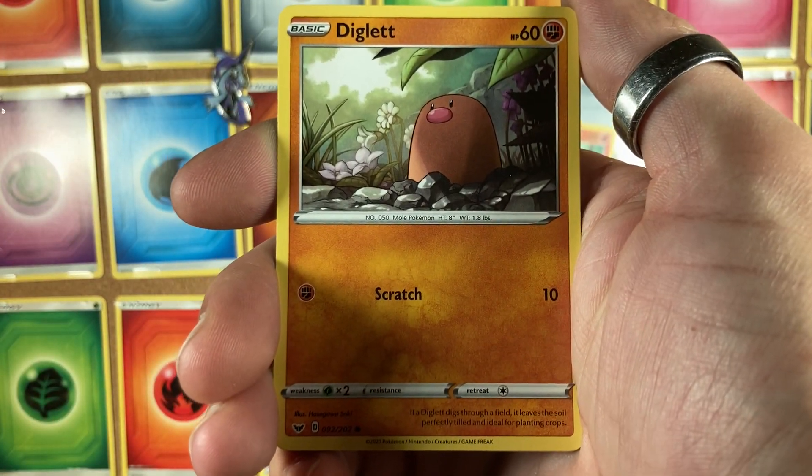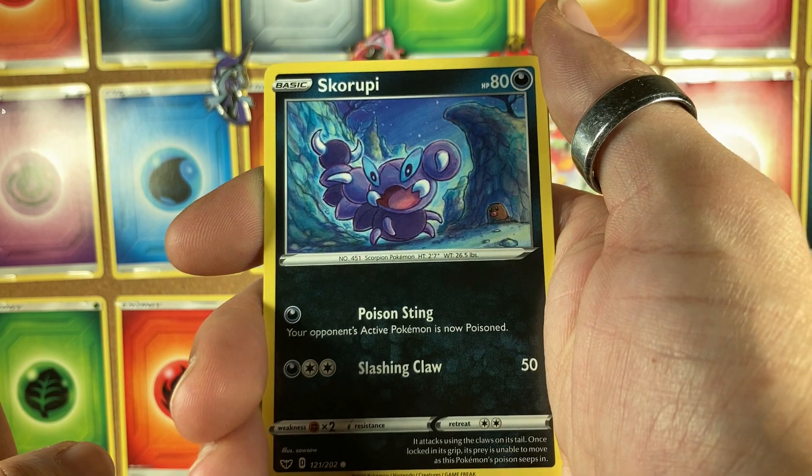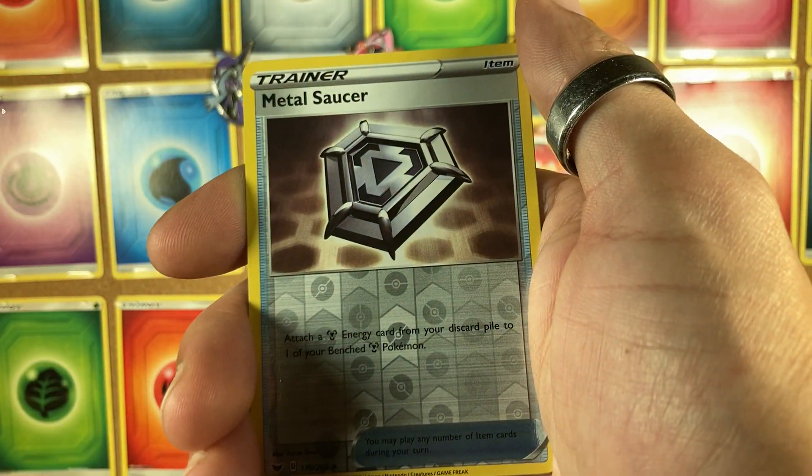Sorry, getting a little bit high there. Diglett, Skorupi — I don't know how to pronounce that one. I don't know how to pronounce a lot of things.